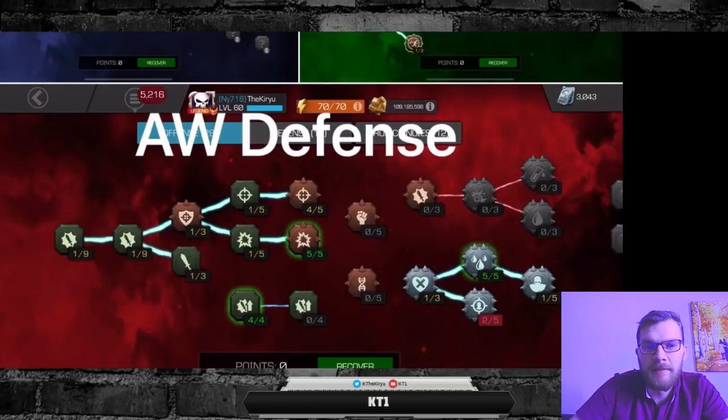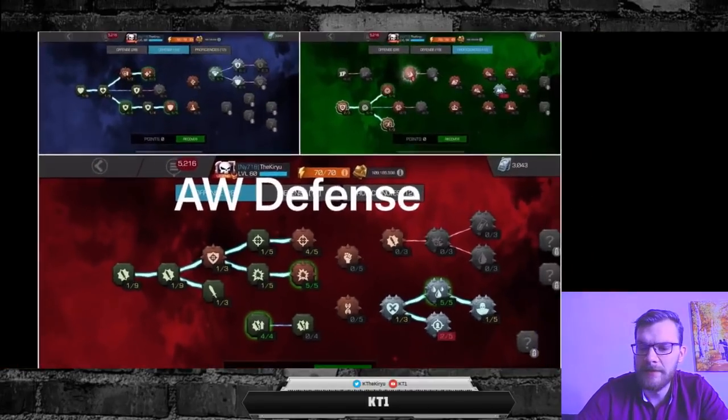Since I play Sabertooth and some other champions that inflict bleed, I keep max deep wounds on for defense. We're running two points in unfazed just because we can't really spare anymore. It's a good note that I'm definitely hoping we're going to get more mastery points soon, but anyways this has been my alliance war defense setup.